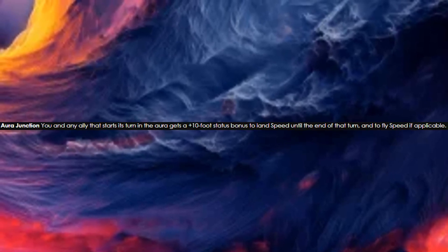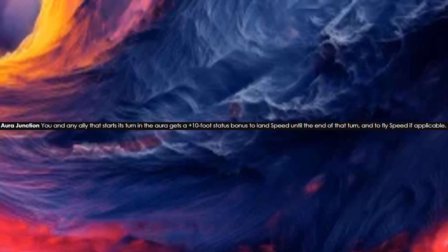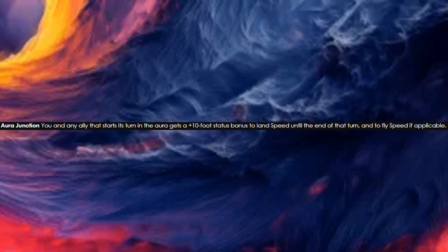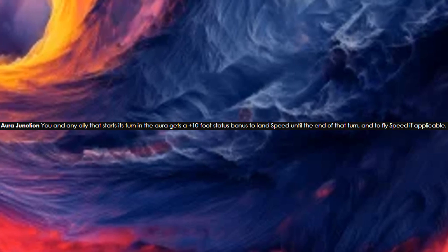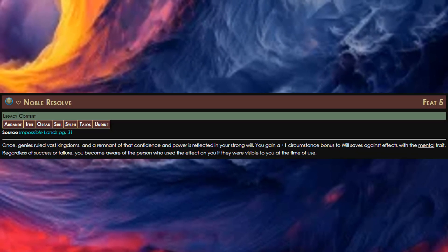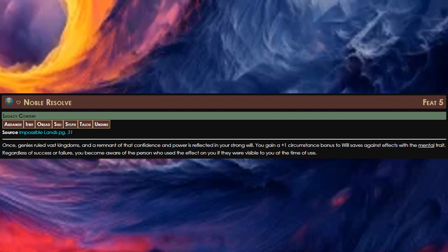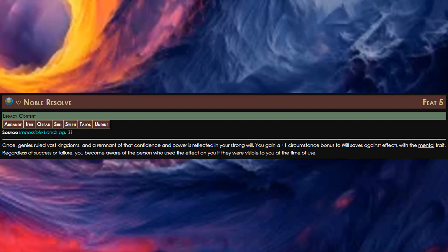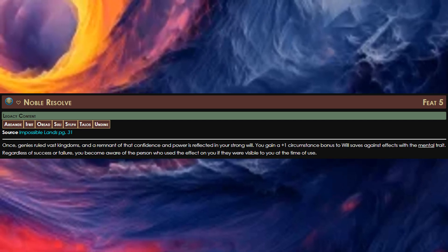For our gate junction, we're going to go with the air aura junction. This means that we always have a plus 10 bonus to our speed, and any allies that start in our kinetic aura also gain this for one turn — and this includes a fly speed if they have one. Which is another way that this kineticist can help out our Thaumaturge. For our ancestry feat at this level, I ended up taking Noble Resolve, which gives us a plus 1 bonus on will saving throws against mental effects.